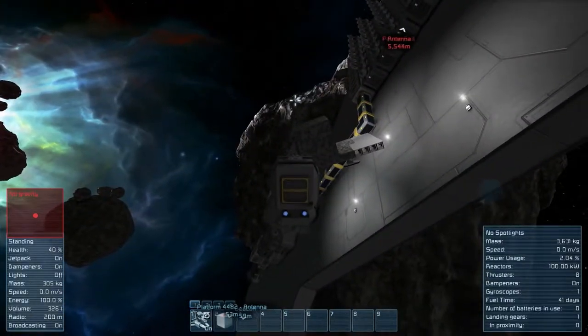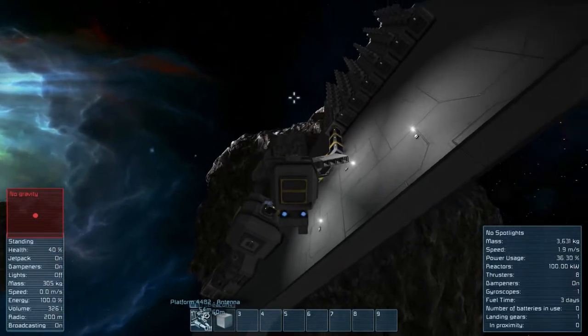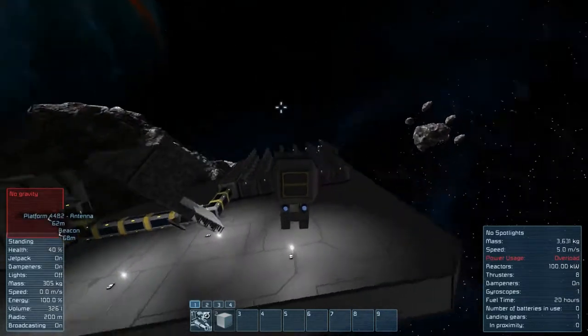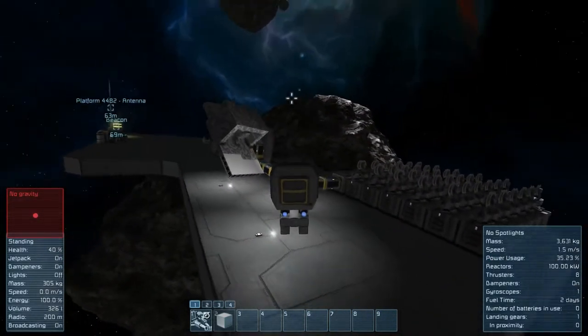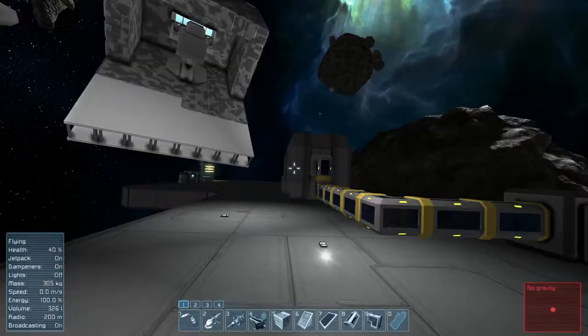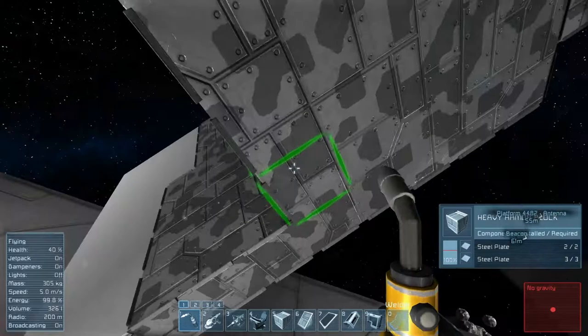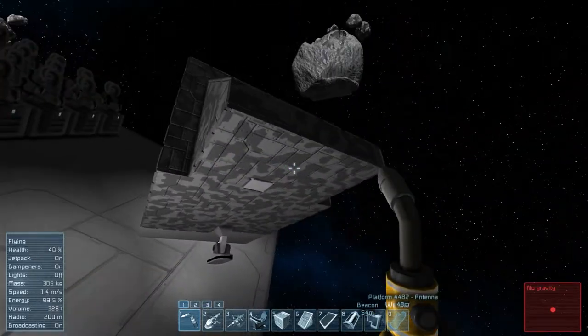I'm making really good use of the small ships mod. I actually feel like it's something that should be in the game — while I understand they want you to make large ships, you should be able to make small ships. Obviously they'll be a bit more work-intensive and nothing on them is going to be quite as strong.